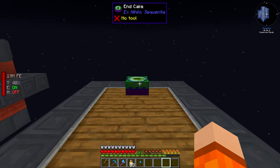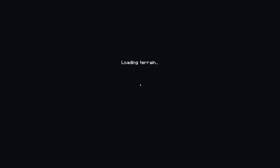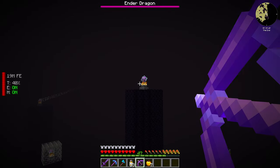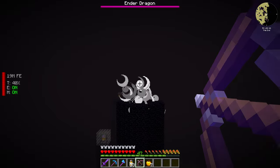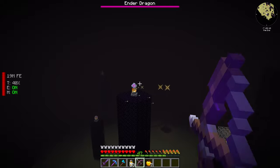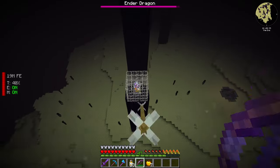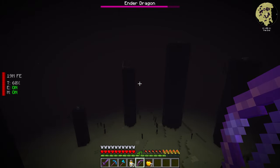I think it's time we take on the ender dragon. It's very dark here and I can't see very far. I also don't see any dragon. After some fumbling with aim in the darkness, we finally start to engage. It's very difficult to hit it — there's no way my aim is that bad.